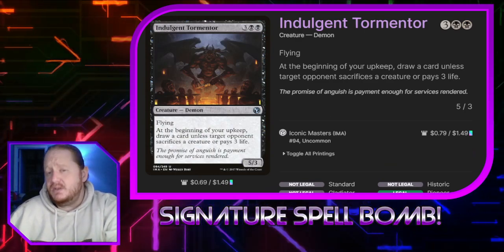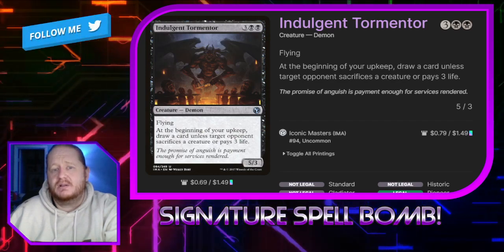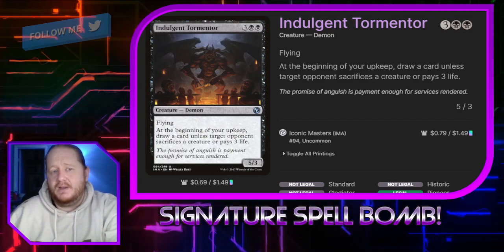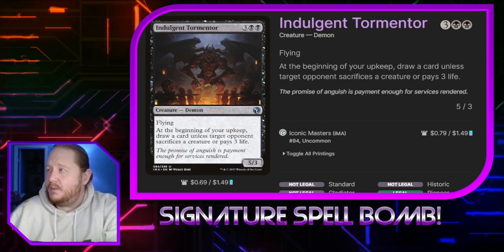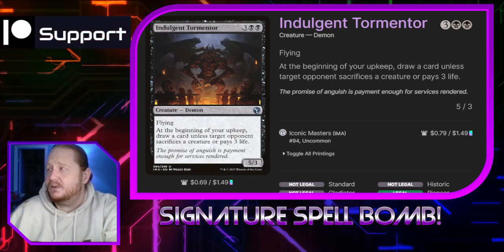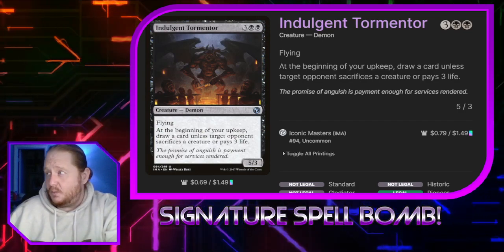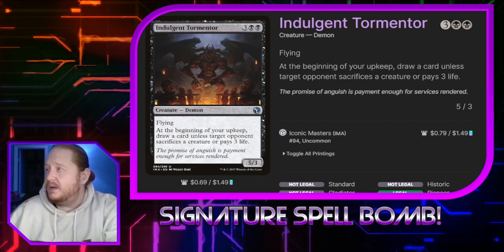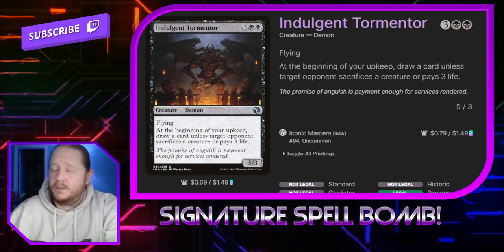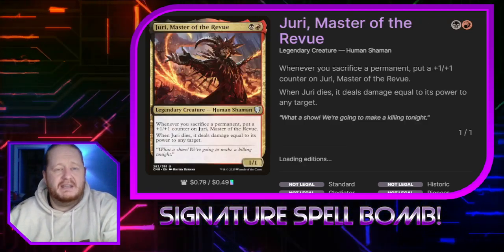Indulgent Tormentor for 3 and 2 black is a 5/3 flying demon that at the beginning of our upkeep lets us draw a card unless an opponent sacrifices a creature or pays 3 life. I don't know a lot of opponents that want to pay 3 life all the time in a 20 life format, so this gets a little bit more value in Oathbreaker than in Commander. Sacrificing creatures when we're building a board could be very unhelpful to a lot of decks. Most of these flying creatures are really good as Planeswalker hate as well because they'll go over the army to hit.